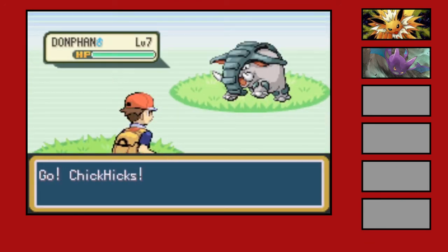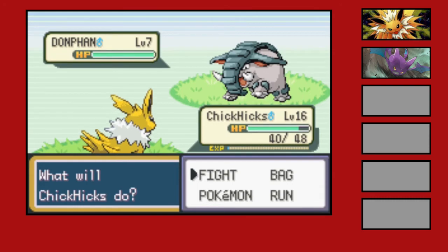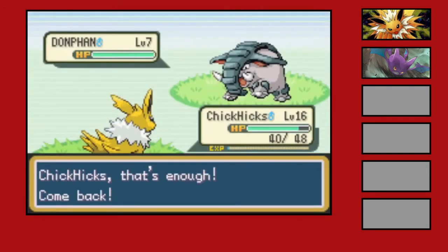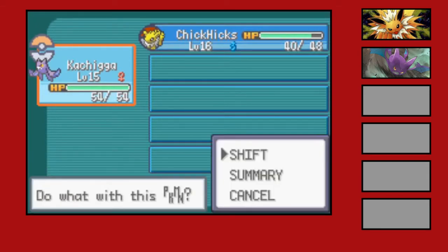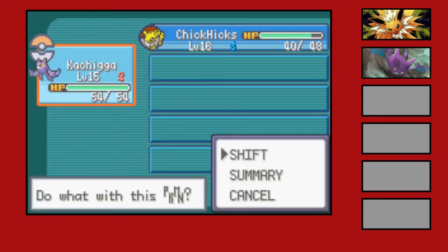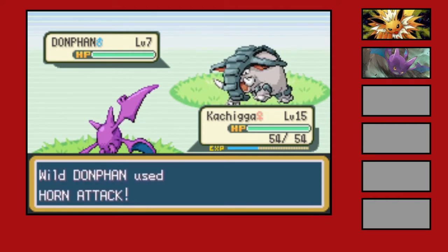It's a Donphan! Nice, a Ground type — I'll take it. I don't know if I can actually hit it with anything. I'm gonna switch out just on the off chance I could confuse it and let it hurt itself. If it keeps Growling me then I could probably hit it with something. Let's see — Leech Life does 20 and Astonish does 30. If I hit it with Leech Life it should be okay. Alright, let's get it — if it Growls me again I'll do it. One attack down.